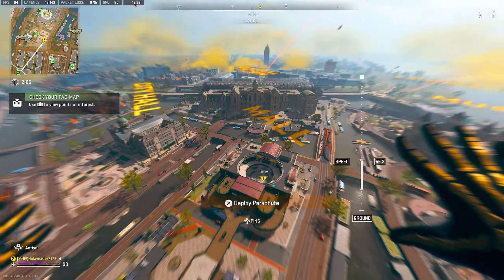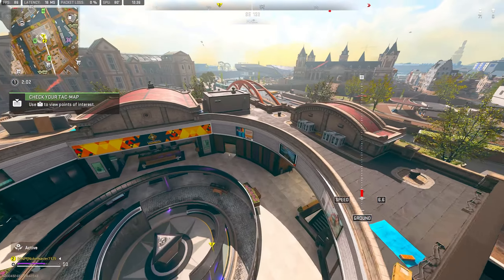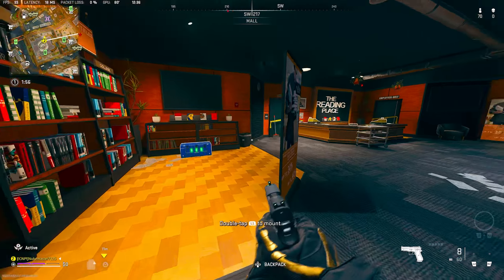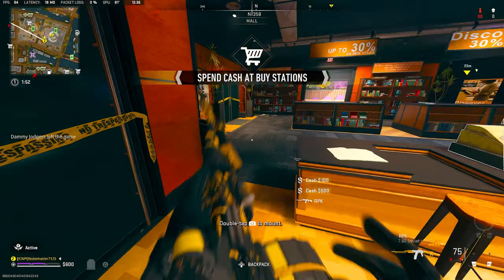The next weapon on today's list is the RPK Caution Tape, which was a reward for doing the weapons case in DMZ on Al Mazra. This can be found at the mall in map reference G4, on the bottom floor in the store called The Reading Place.